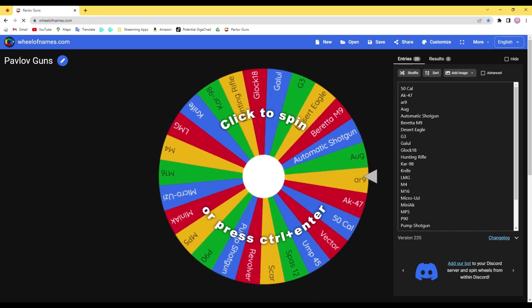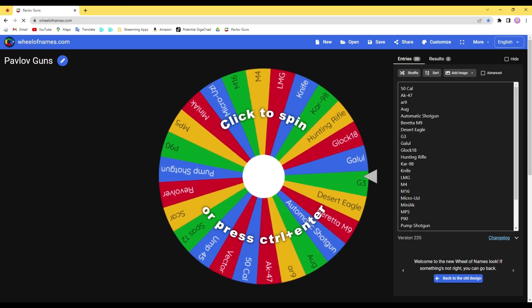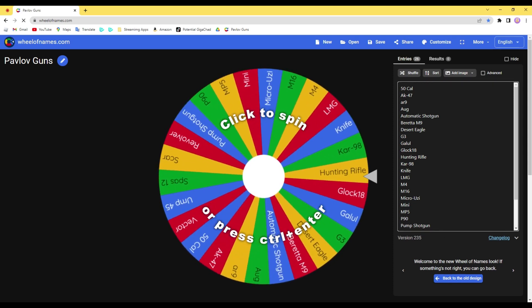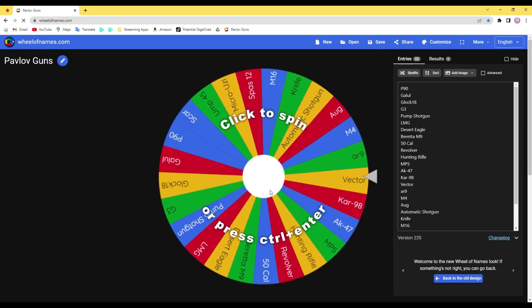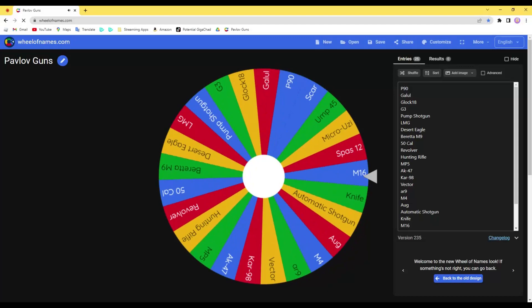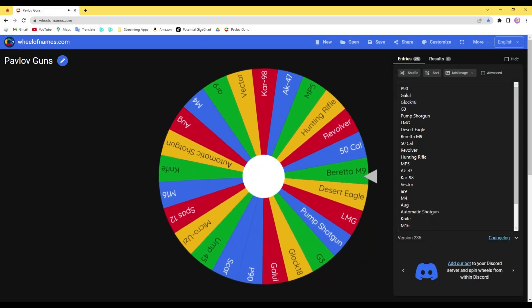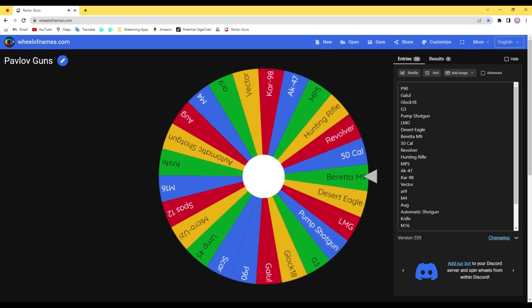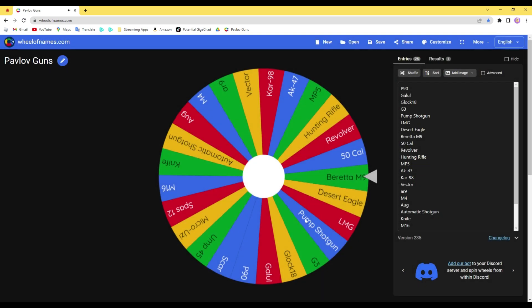Hello, and welcome to week 14 of Pavlov Shack Gun of the Week. To follow things up from last week, we used the Mini AK, and today we got a fresh new gun with a fresh new start. So let's remove Mini AK, shuffle things up a little bit, and we'll take a spin. Seems like the gun I'll be using this week will be a very bad pistol that's thankfully only on one side of the team. So let's get started in Pavlov Shack.